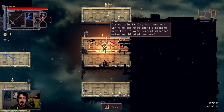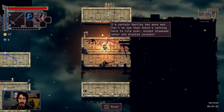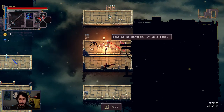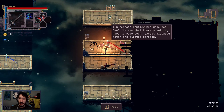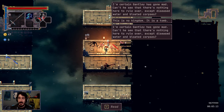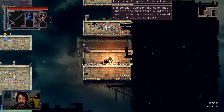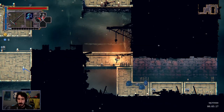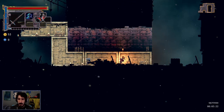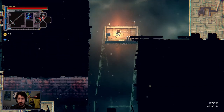In-game dialogue: 'I'm certain Gantley has gone mad. Can't you see? There's nothing here to rule over except diseased water. This is no kingdom — it's a tomb.' Sorry, I was reading way too slowly. Too much flavor, Lumen. Just read it normally, you fool.